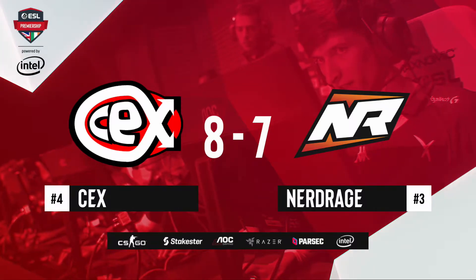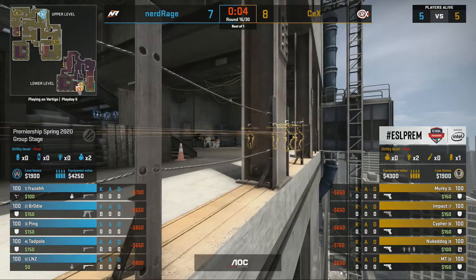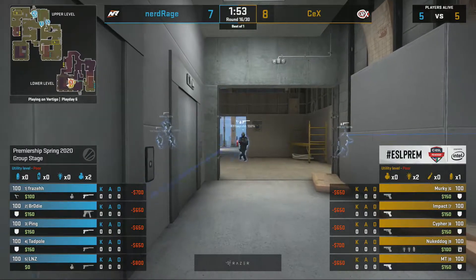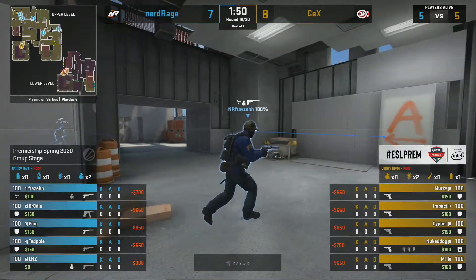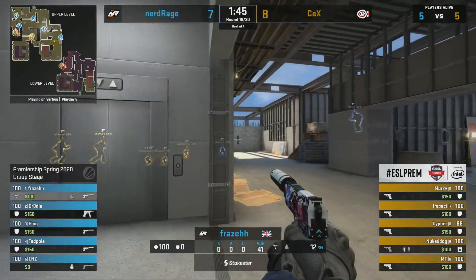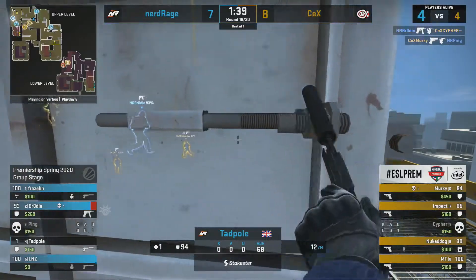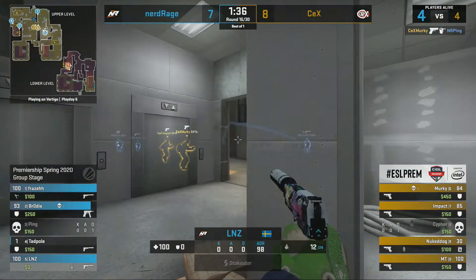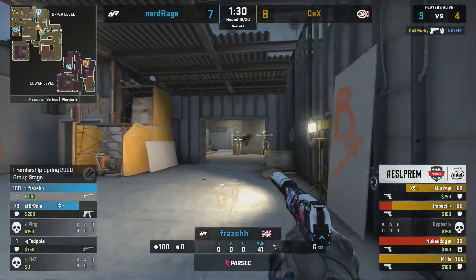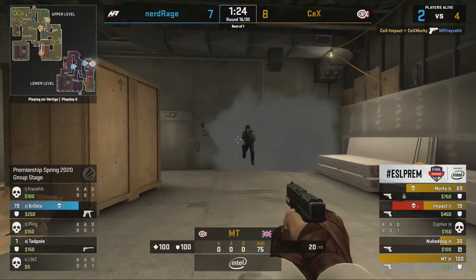Pistol time for the second half. CEX have a double flash and a smoke for Nukedog, the rest with kevlar. Nerd Rage have three sets of kevlar, a defuse kit, and AUGs for Fraser and lnz. An important pistol with the score split 8-7. Fraser holds back at mid. On B, Brody is up close with a CZ, Tadpole assisting — but Murky pushes through mid and lnz is waiting. Murky with the pistol is having an impact again. Fraser fights Impact and Impact comes out on top — CEX should win this round. Brody jumps through the smoke to his death, Tadpole is left on one HP.